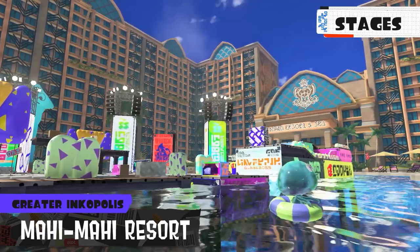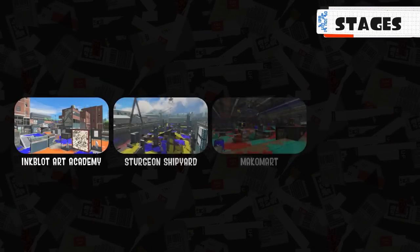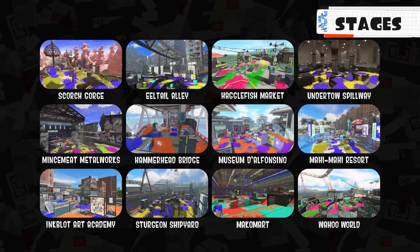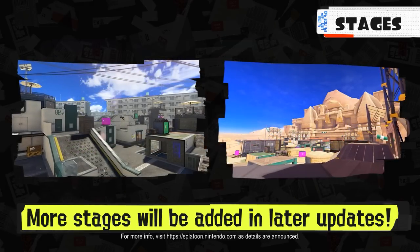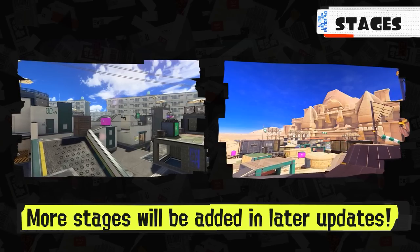Also, in Splatoon 1 this map had a lot of construction going on — well, it's finally complete, and as a result, the map looks much different now. Mahi Mahi Resort also returns from Splatoon 1 with its rising and lowering platforms gimmick. Four maps make a return from Splatoon 2: Inkblot Art Academy, Sturgeon Shipyard, Makomart, and Wahoo World. More stages will be added later through free updates. They also confirm Flounder Heights from Splatoon 1, and give us a look at a brand new Sand Palace stage.